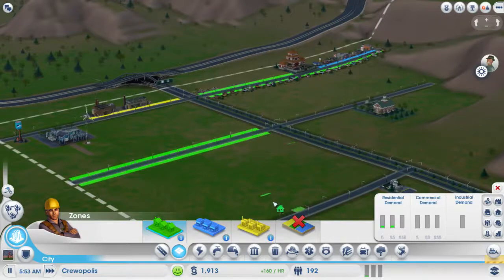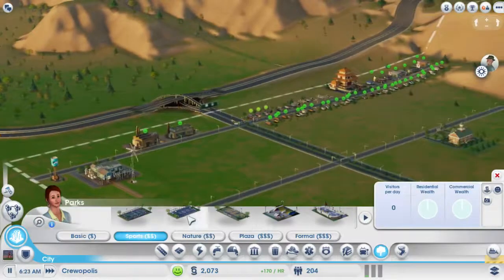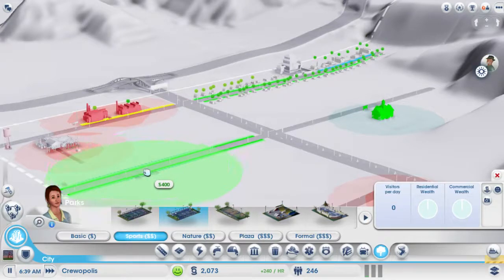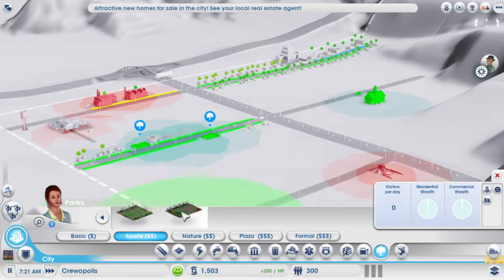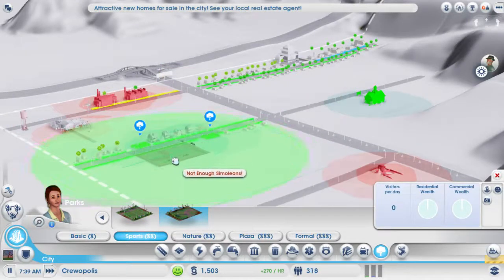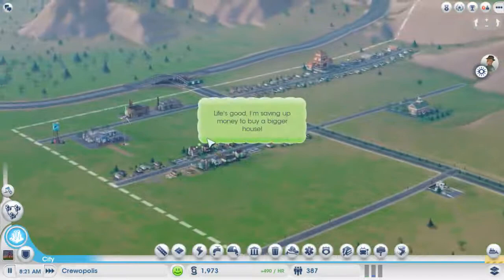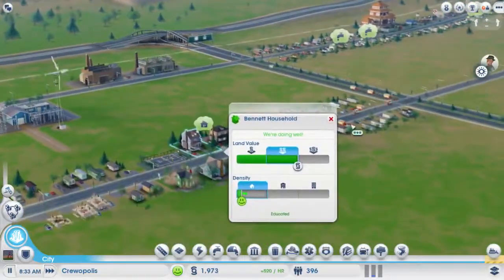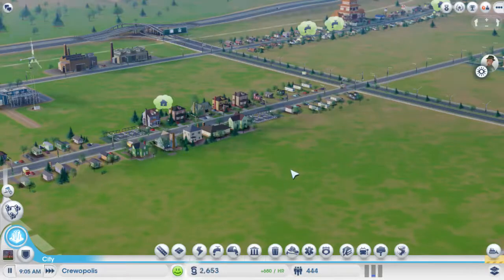All back through here too, but over here we're going to go into parks. We're going to get a basketball court right there, another one over here. Now let's get a baseball field — because who doesn't like baseball — right there. Oh I don't have enough Simoleons. Alright so I need to wait for that to come up. Woohoo, now we have medium residential, and again I forget to set this timer every time.